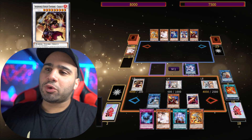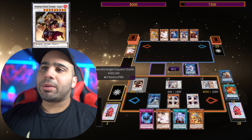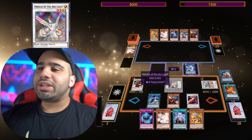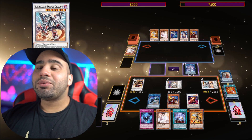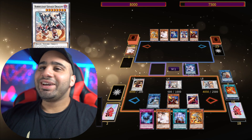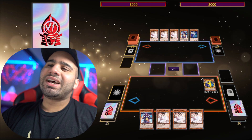As long as you equip something to it, and Roland is a quick effect, this is going to be a pop during your opponent's turn. Then you have an omni-negate, you have three interruptions, and you have Borreload Savage Dragon. The only thing missing is Smoke Grenade, but not bad. Let's get into the next one.